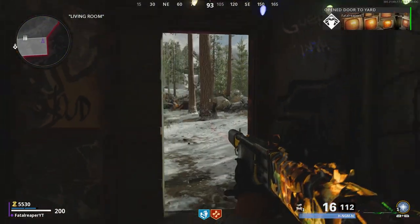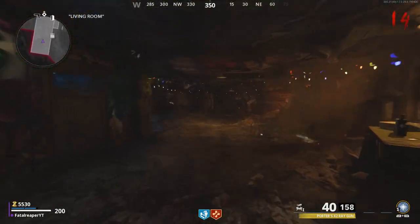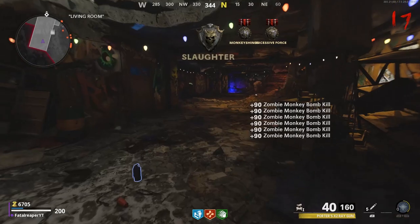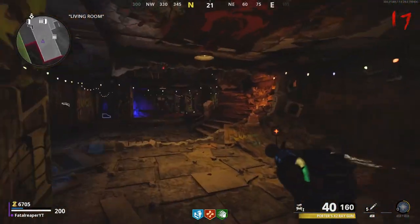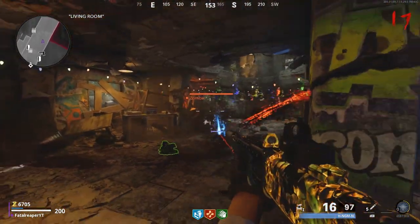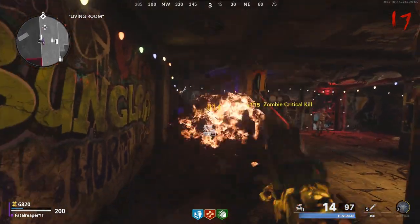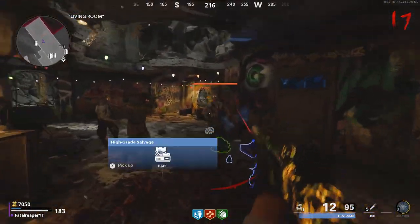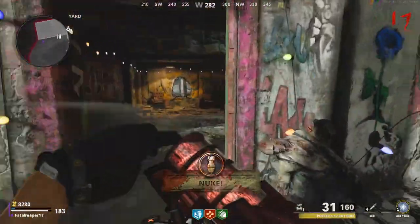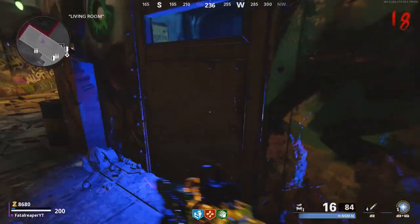This is how you get the wonder weapon, and after you get the wonder weapon there's a glitch you might want to know of. You have to have the wonder weapon to really get the full diverse part of this glitch. Basically, the glitch is just you hopping up on a ledge, and then you'll be able to sit there and not be hit by zombies, and then continuously gain XP — kind of like an unlimited XP glitch.